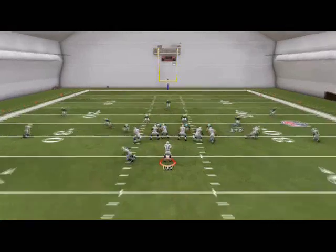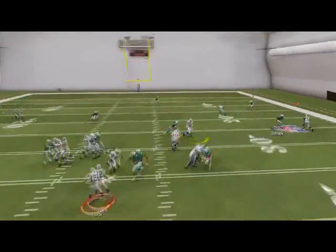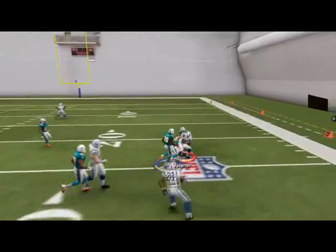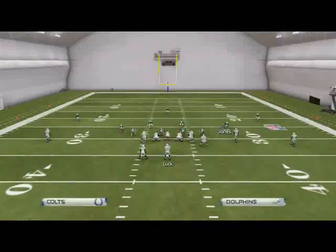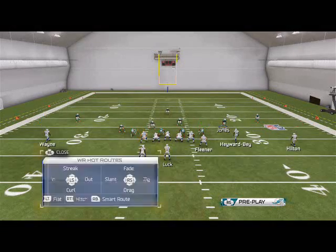The second read is going to be the tight end out of the backfield, or the tight end in the slot, and that zig is going to beat every single zone in the game. Yes, every single zone, because it gets underneath — that's what it does.